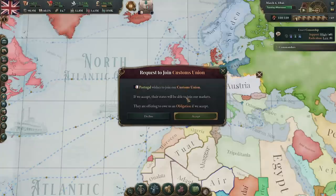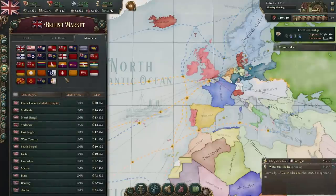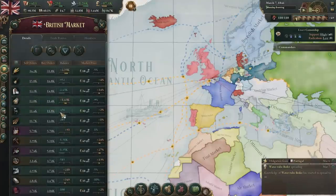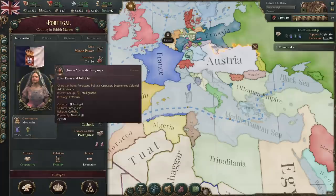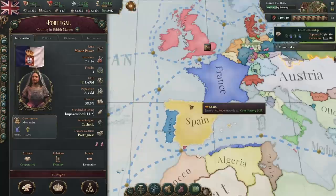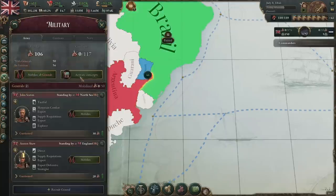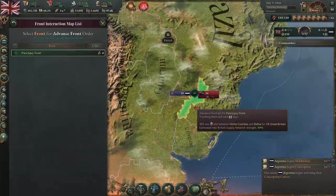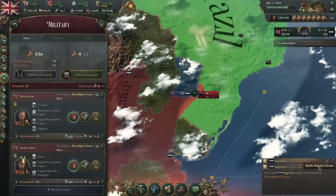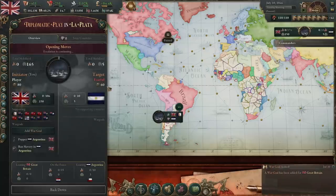Portugal wants to join our customs union — we're going to accept. If we go to our market members, Portugal is now part of the British market so their goods are included. We could form an alliance with Portugal too — they're not huge but could be a good partner. We could also force Argentina to become a puppet since nobody would stand in our way other than Chile. Let's just start making everybody our puppets! We share a border through Brazil so we can advance front lines without a naval invasion. We can also force them to ban slavery — let's do some good for the world, although we are starting wars and killing people.